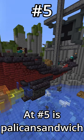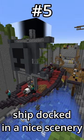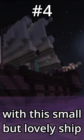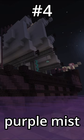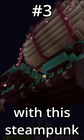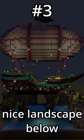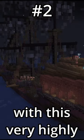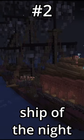At number 5 is Pelican Sandwich with an anvil dropping ship docked in a nice scenery. At number 4 is Ezra Unlucky with the small but lovely ship cruising through a mysterious purple mist. At number 3 is Ashweeb with the steampunk style airship over a very nice landscape below. Second place is Jazzbow with this very highly detailed and ominous ship of the night.